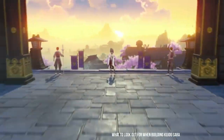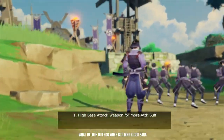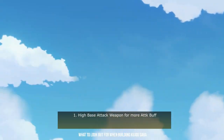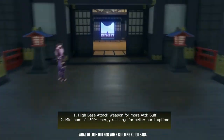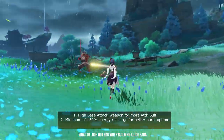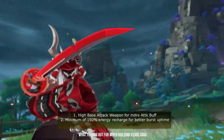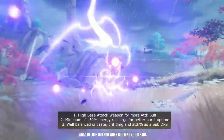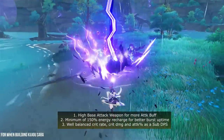In general, you will want to build Kujou Sara similar to how you build Bennett. You will need a weapon with high base attack to maximize the attack you will be transferring, which will also increase Kujou Sara's own damage. The second stat that is more important on Kujou Sara than on Bennett is energy recharge. She has an 80 energy cost burst, and my rule of thumb is a minimum of 150% energy recharge for an 80 energy cost character. After covering those two stats, you will want to balance crit rate, crit damage, and attack percent so she can function as a proper sub DPS. Kujou Sara has very decent skill multipliers and can deal a lot of damage if built properly.